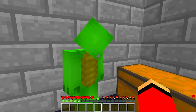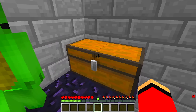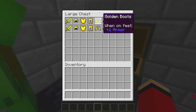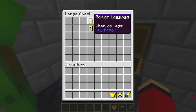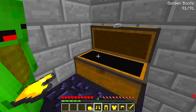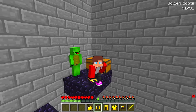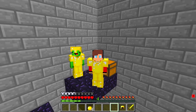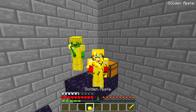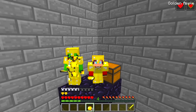There's a chest! Let's open it! Three, two, one — Open! It's full of golden apples and golden equipment! Let's equip ourselves! Now to try out our new items! Very cool! I'll eat a golden apple too! Yummy! We powered up!